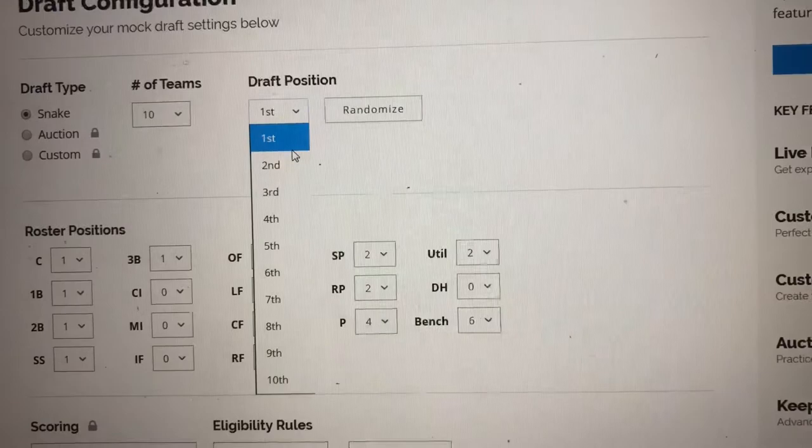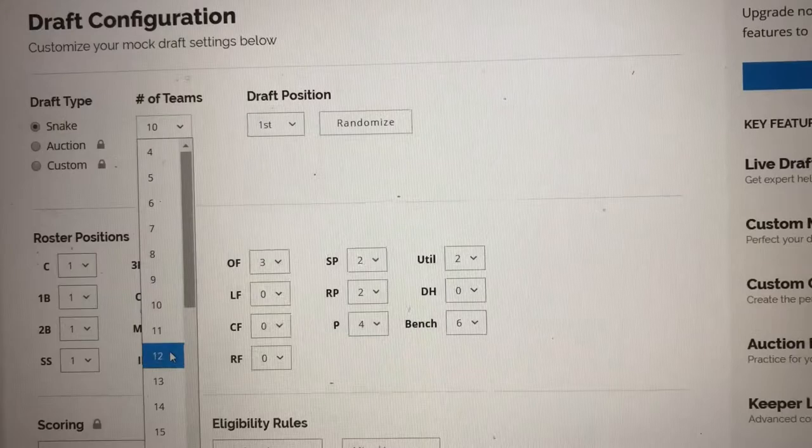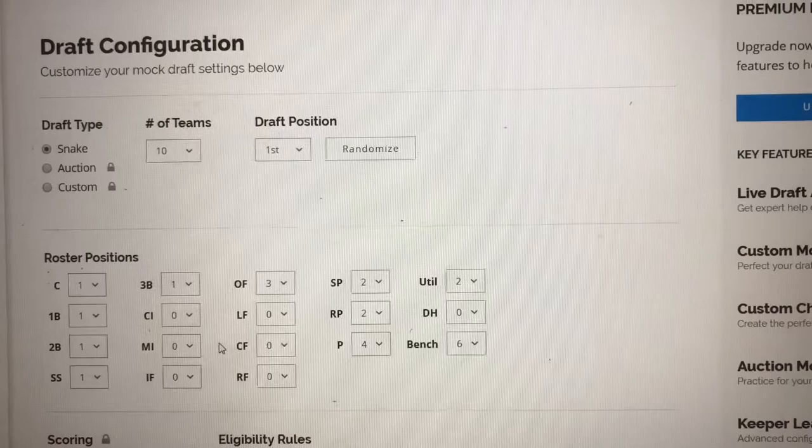You can set your draft position, so you can practice picking in the beginning of the draft, in the middle, or toward the end of the round. You can set the number of teams, so if you're playing in a 10-team league or a 12-team league, you can figure that out for yourself. You can set the roster size, so you can look ahead of time and see the size of the rosters of the leagues that you're going to be in.